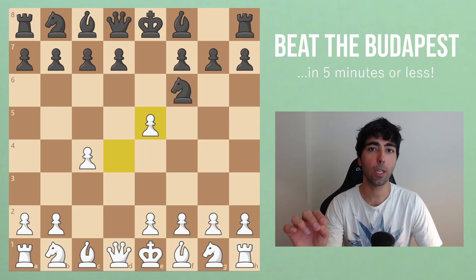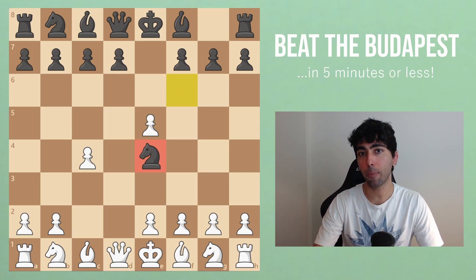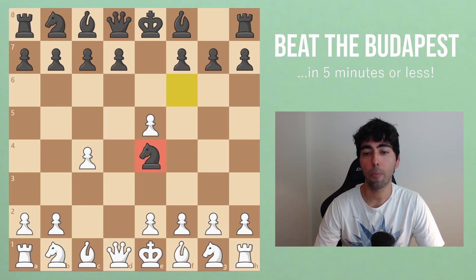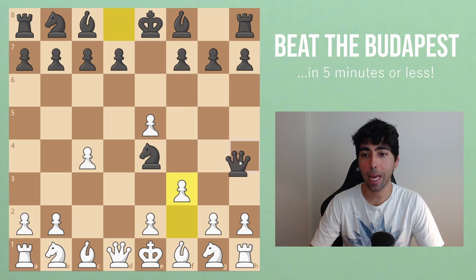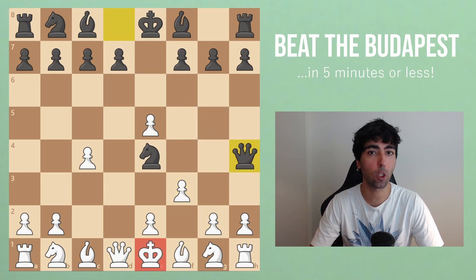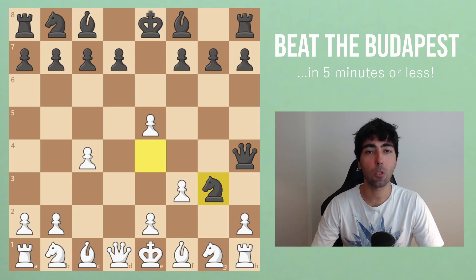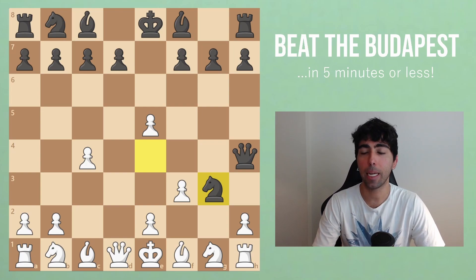Now that's what's going to happen about 90% of the time, but the first thing we should know is that 10% of the time black will go knight to e4. This move is a bad move but it's a tricky move. If for example you play f3, you're going to land in quick trouble with Qh4 check — after g3, the only way to block, black is already winning with this tactical shot. So this is the first big mistake you need to avoid.